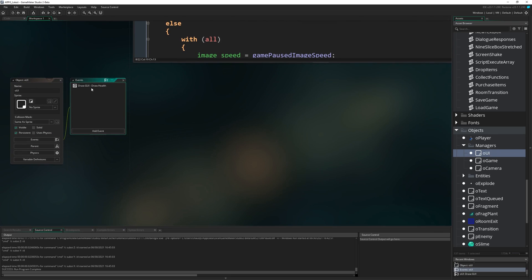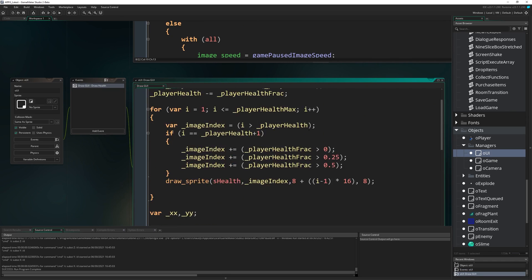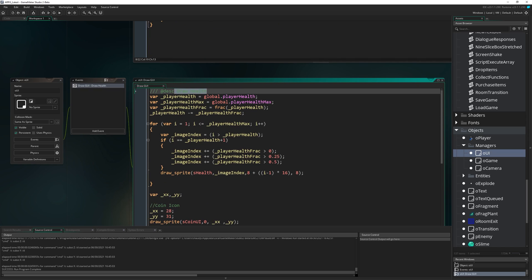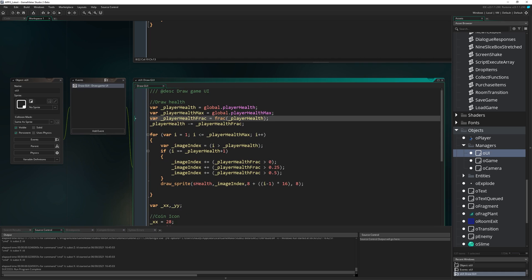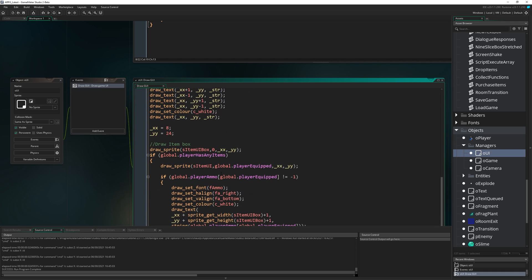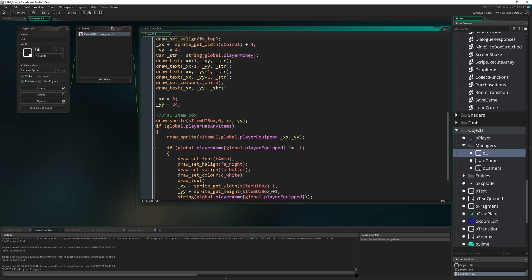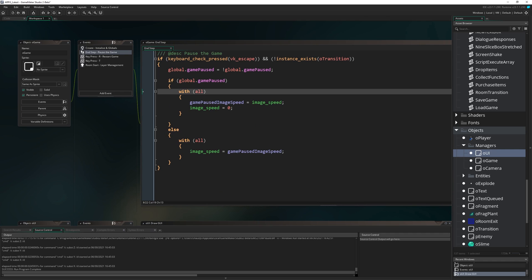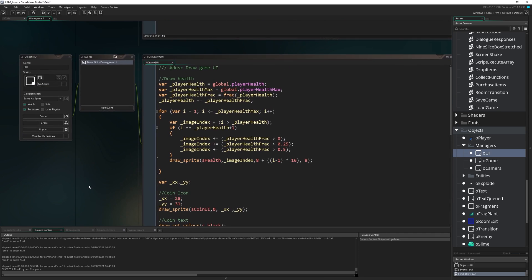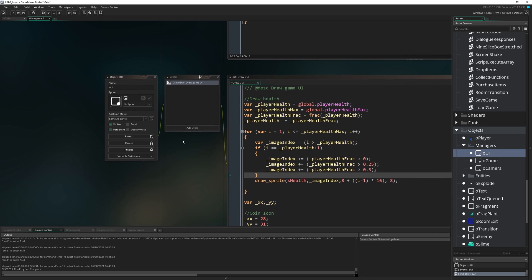Let's open up oUI, where we do all the various UI elements - the health, coins, and all that stuff. We should probably change the comment at the top from 'draw health' to 'draw game UI' because it's everything. At the bottom here is where we're going to draw the pause menu - by doing it at the bottom, we guarantee we draw it over the top of everything else and don't have to worry about layering. The drawing and pause logic will all be handled in this object.